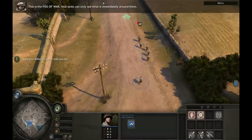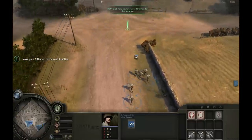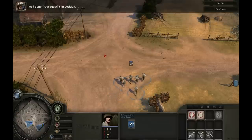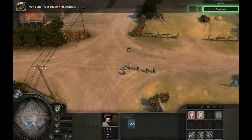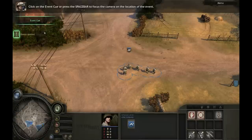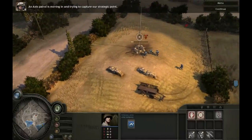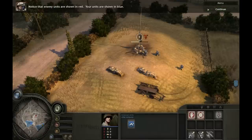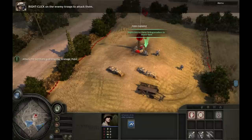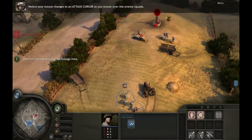This is the fog of war — your units can only see what is immediately around them. An event queue has appeared on the left of the screen to let you know that enemies have been spotted. Click on the event queue or press the space bar to focus the camera on the location of the event. An axis patrol is moving in and trying to capture our strategic point. Notice that enemy units are shown in red, your units in blue. Right-click on the enemy troops to attack them — notice your mouse changes to an attack cursor as you mouse over enemy squads.